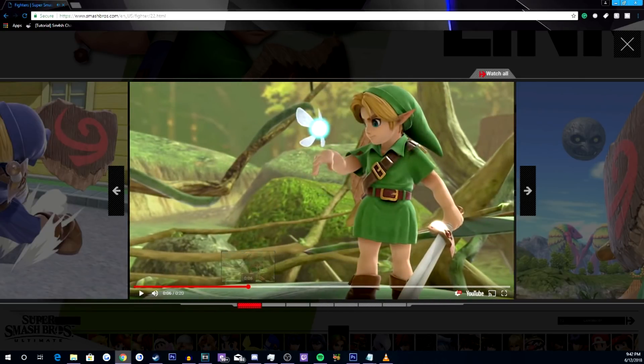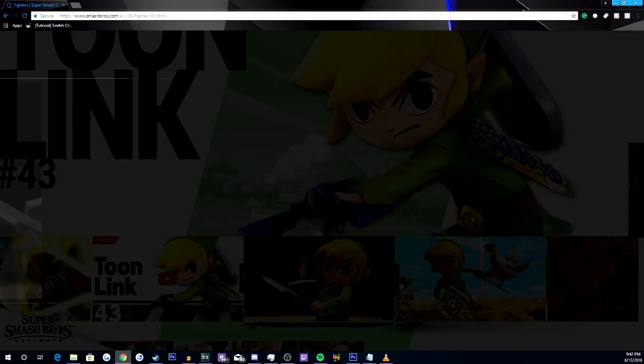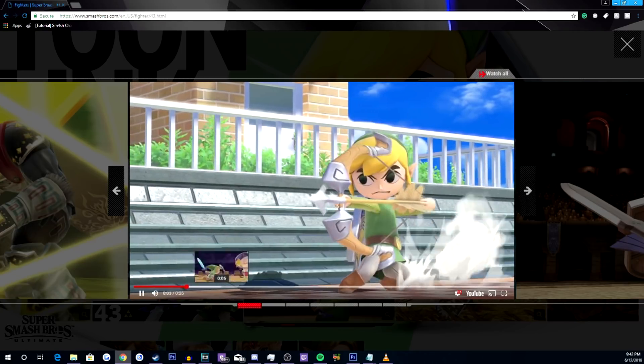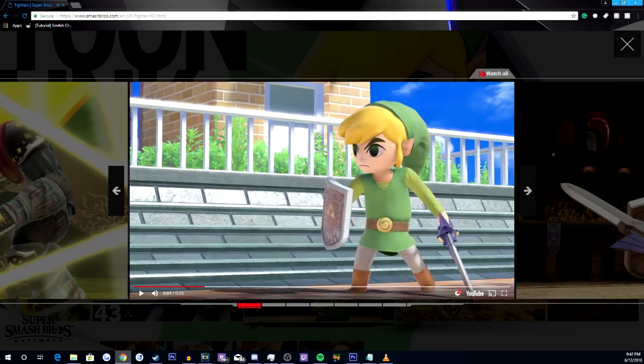I'm pretty sure this is the only reason why they're not echo fighters. If we look at Young Link, he has a fire arrow — that was in Melee too if I'm thinking correctly. Now going to Toon Link, he does not have a fire arrow. You can see there's no fire; it has a little beam that it shoots with a small color effect, but no fire. That, I think, is the only reason why they are not echo fighters.